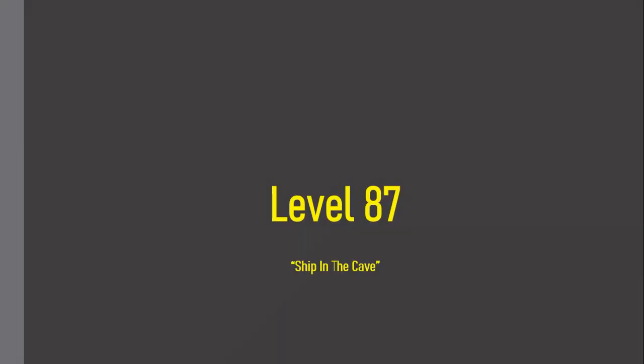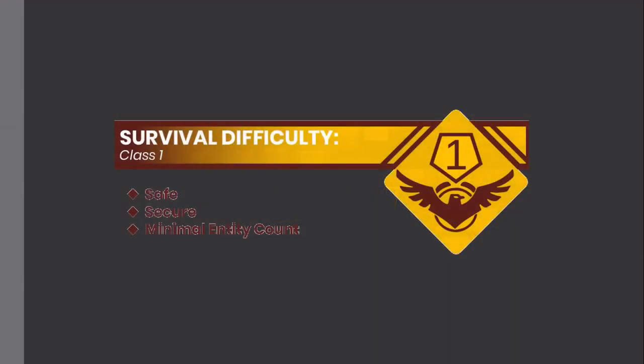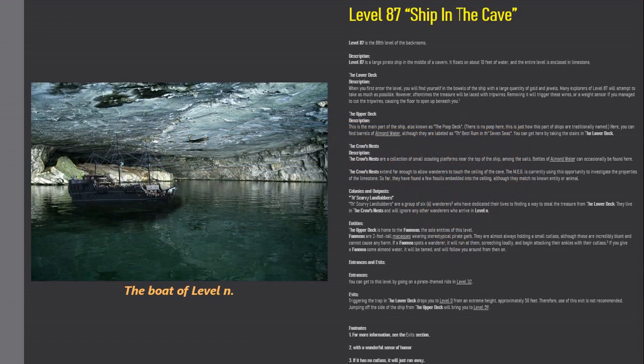Level 87. Ship in the Cave. Survival difficulty class 1, safe and secure, minimal entity count. Level 87 is the 88th level of the backrooms. Level 87 is a large pirate ship in the middle of a cavern. It floats on about 10 feet of water, and the entire level is enclosed in limestone.